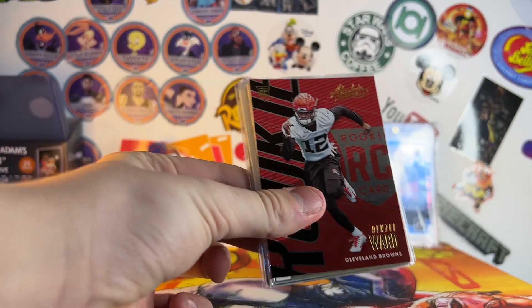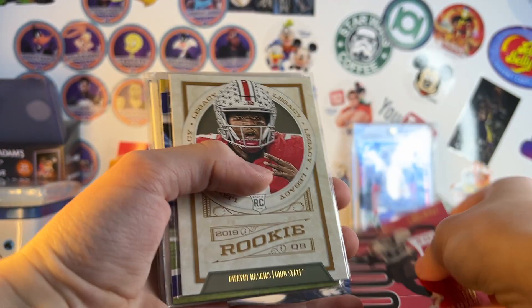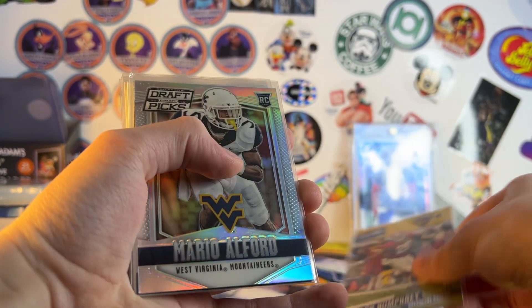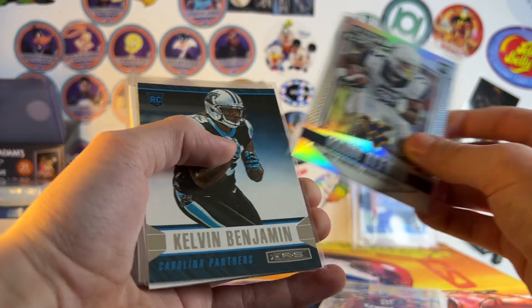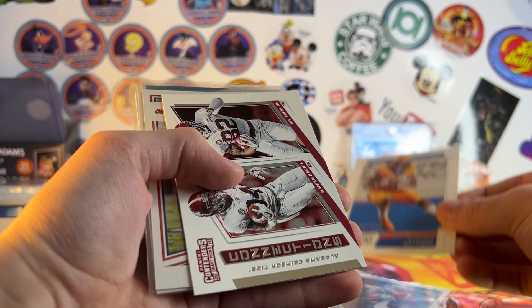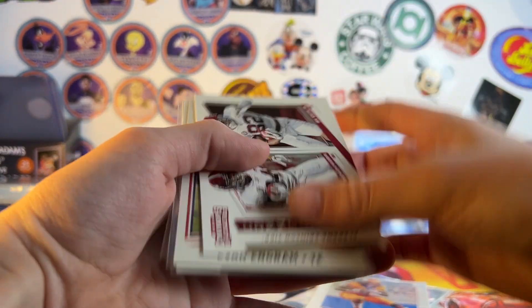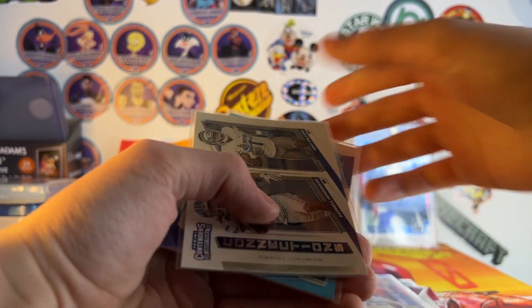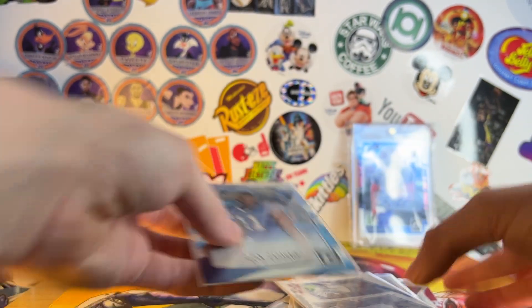So Ben will start with his 25-cent cards. He got Denzel Ward, Dwayne Haskins, Marlon Humphrey, this cool silver Mario, Alfred, Calvin Benjamin, Alexander Madison, Damien Harris and O. Smith together, and a dual rookie. That's PC now — Evan Ingram, which is really cool. Tony Pollard and Dale Henderson. And Zay Jones.